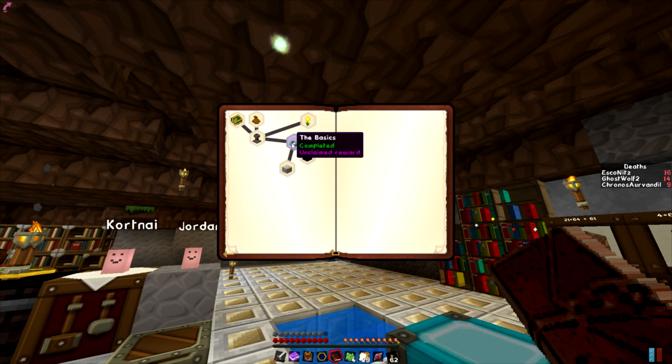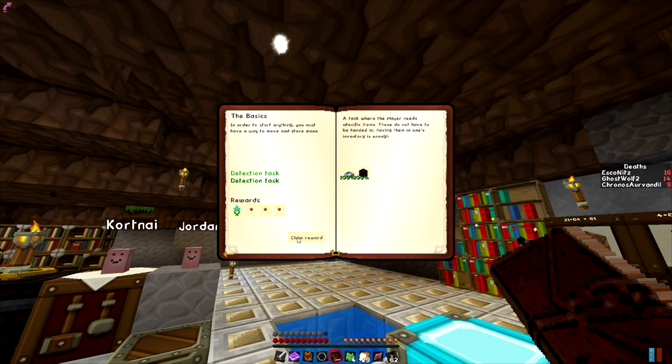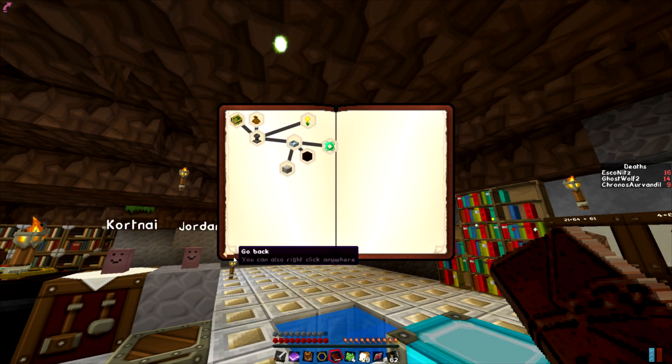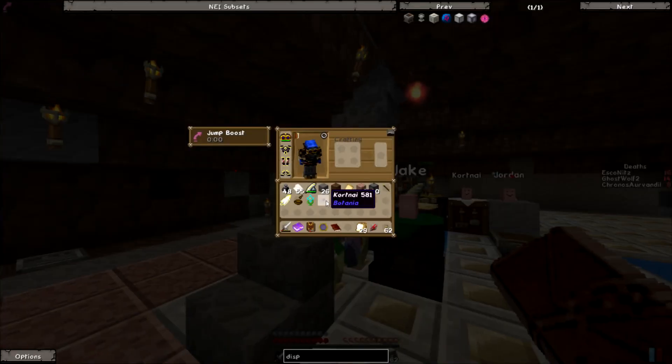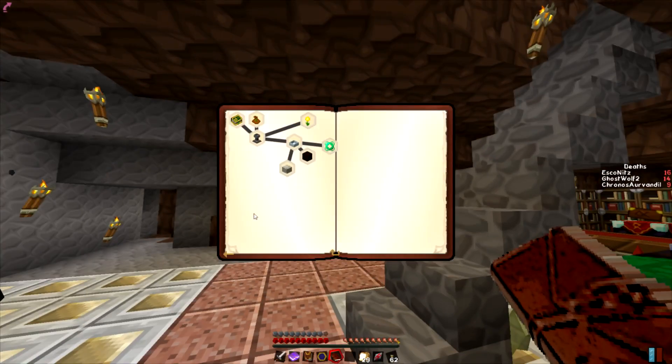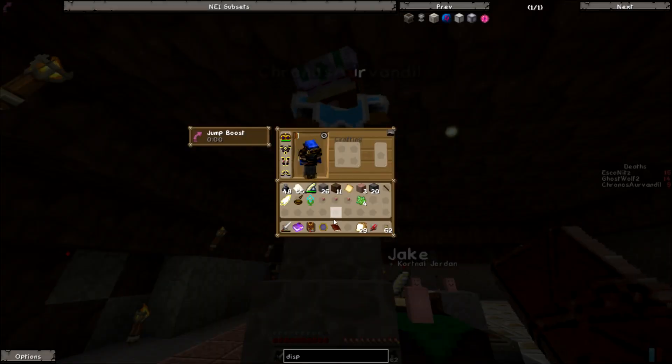I'll do that off camera, don't worry guys. I have a mana star, and three of those — that explains where the little pink things are. They're quest rewards, not my hallucinations. They're Botania rewards. Loki, tell me they're hallucinations. Here, I got a mana thing for you.